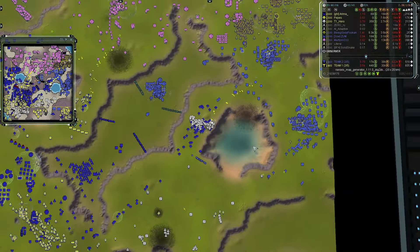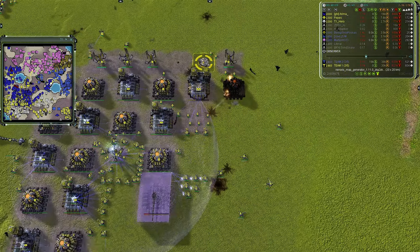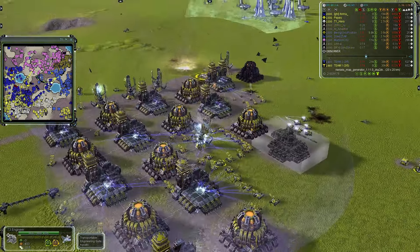How is the air grid doing for team one? Still holding — as I say that, they lose that pigeon. It finally got reclaimed. One solitary shield will stay online.